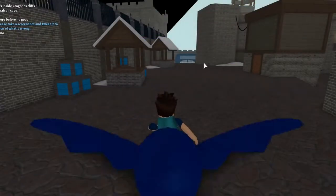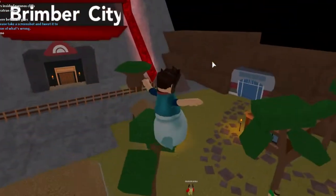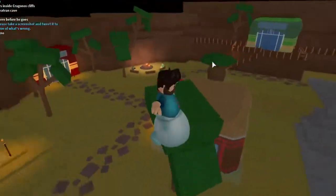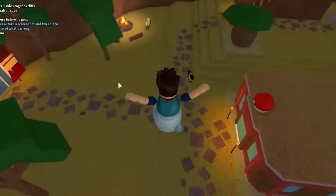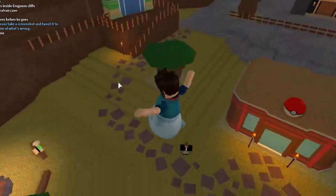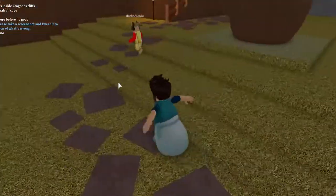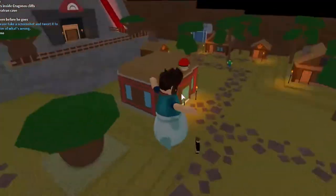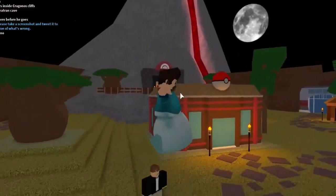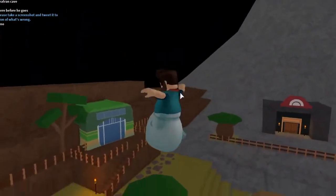I'm pretty sure this glitch is going to be around for a long time, though don't quote me on that. My friend in the game right now is trolling people saying I'm inside Cragno's Cliffs — he always does that every time people ask where I am. But considering I can now super jump wherever I want, please leave a comment down below on where you think I should use this glitch and how I should use it.